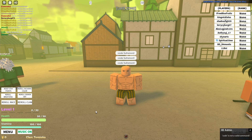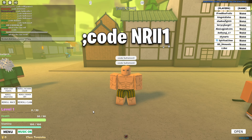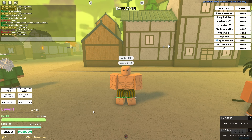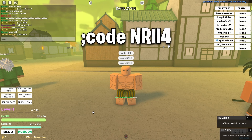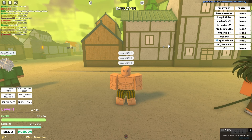Next are the nitsurine re-rolls. The first code is nrll1 and it goes up to nrll4. These are only for slayers or hybrids who have passed the final selection and have their nitsurine. You can still use them without one, but you won't get the effects until after you complete final selection.